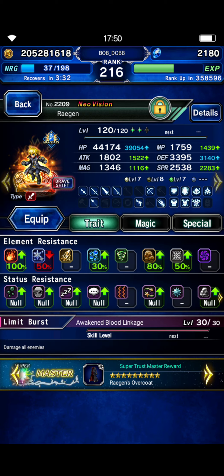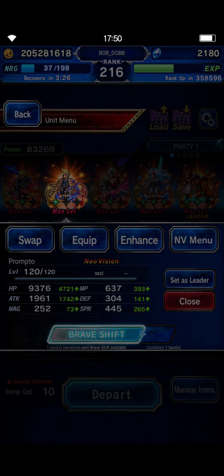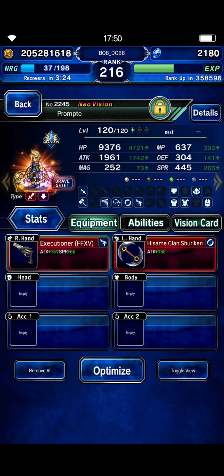In theory he should mirage the first hit, get the second one, then resist the third one. We are using Prompto as our breaker, and he has Itachi's TMR — five-star base Itachi's TMR — for disease on turn one to boost that damage a little bit.